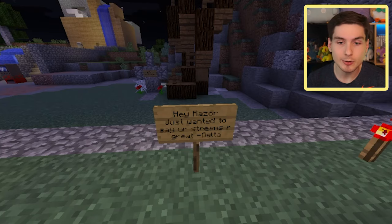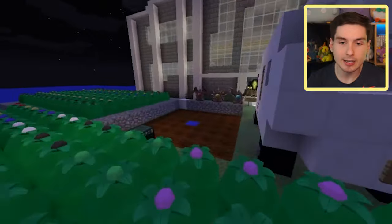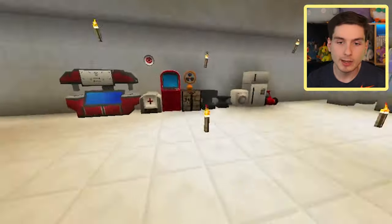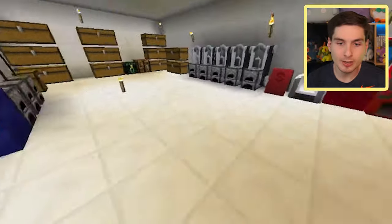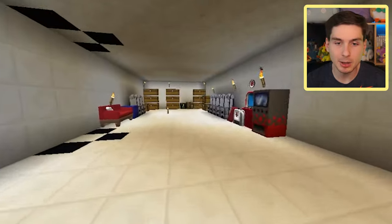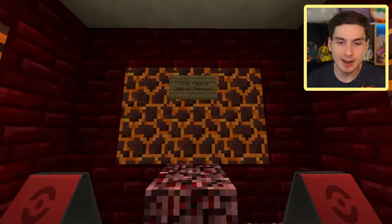My next door neighbor Delta still has the mobile home on the outside with a lot of planting. Inside you teleport between floors — he has a Pokemon center and fossil area on the first floor, plus couches, anvils, and storage below. And if you thought that was all — keep teleporting down and you find a Team Magma secret hideout.